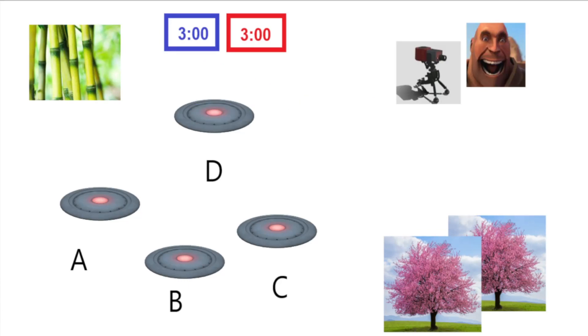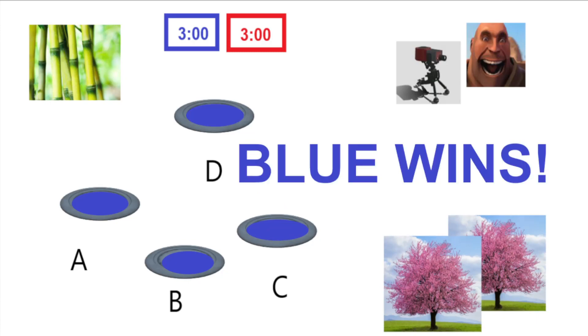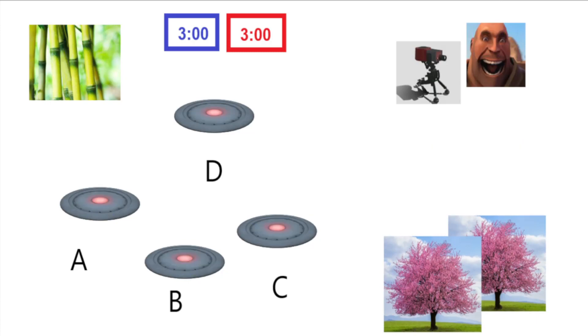The second way blue team can win is to play it like attack-defend. First they capture A, then B, then C, and then once they cap D, they instantly win. For red team to win, all they have to do is defend the points until the timer gets to zero. When blue captures points, the timer increases.